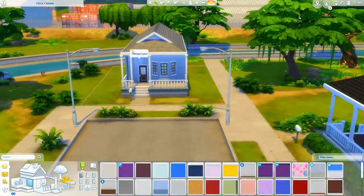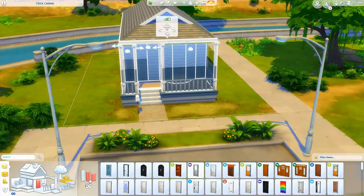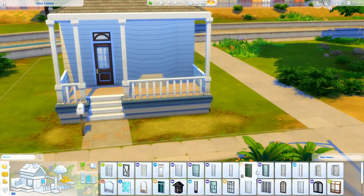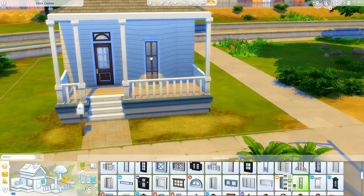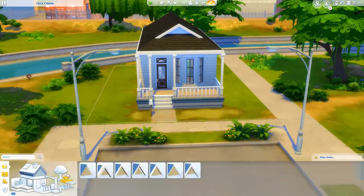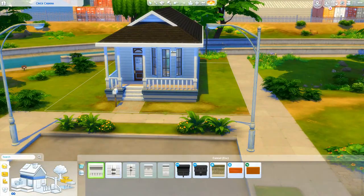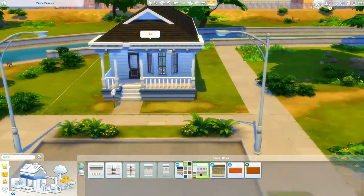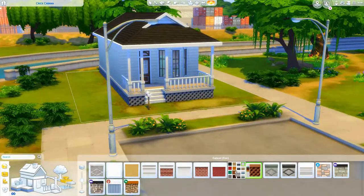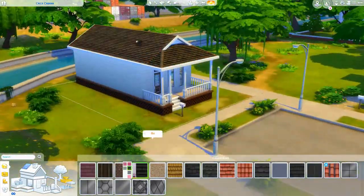Hey y'all, welcome back to my channel! Today we're doing another renovation for my 'Renovating Willow Creek' series, where I'm renovating all of the EA towns and houses for my save file. Today we're doing one of these little starter homes — specifically the Creek Cabana house, which is in the small starter home neighborhood.